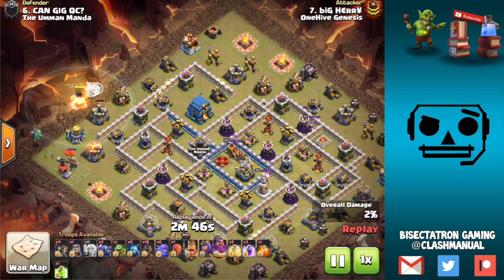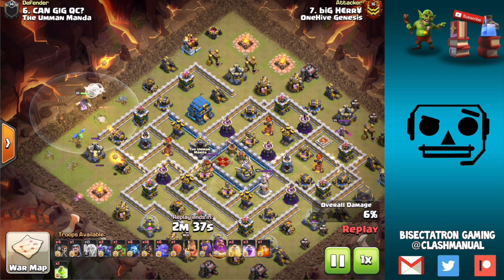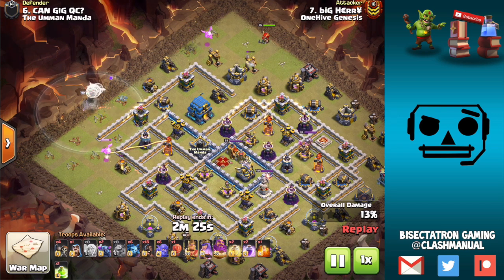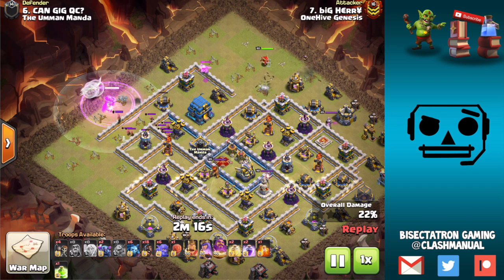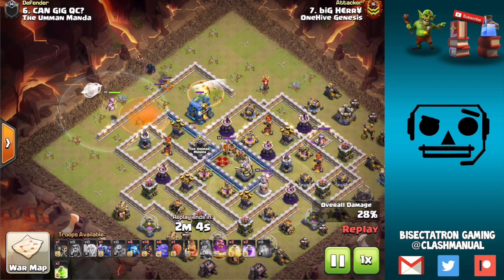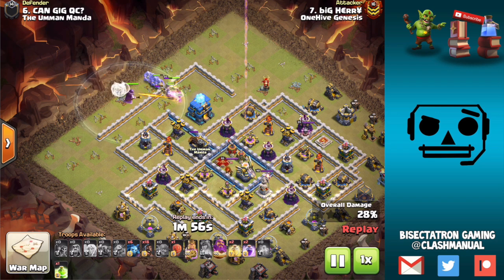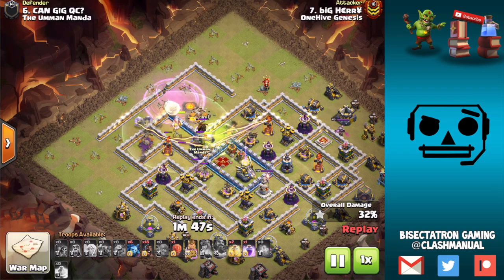The Warden Walk is like a Queen Walk, but you use your Warden with four healers. If he's the only main thing placed with no other big groups of troops deployed, he does his own thing — he's not going to worry about what the baby dragons are doing. His pathing is more predictable than the Queen's because he targets the closest building, and he has an incredibly bigger range than the Queen does.